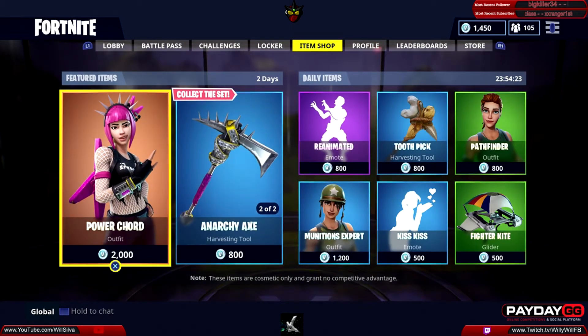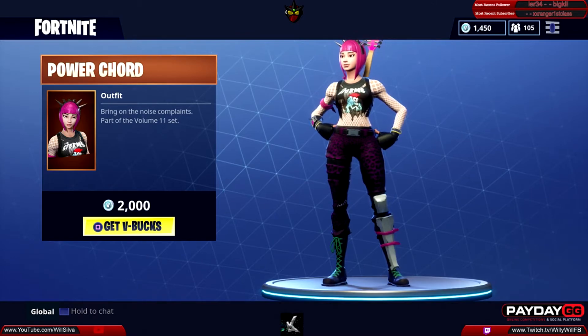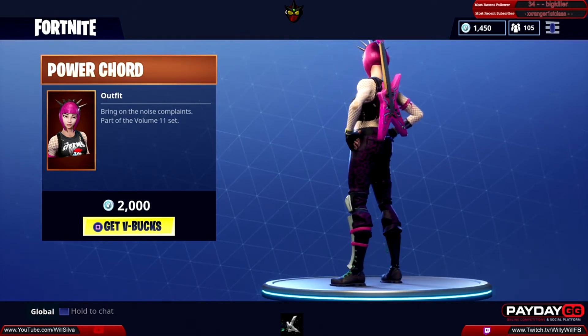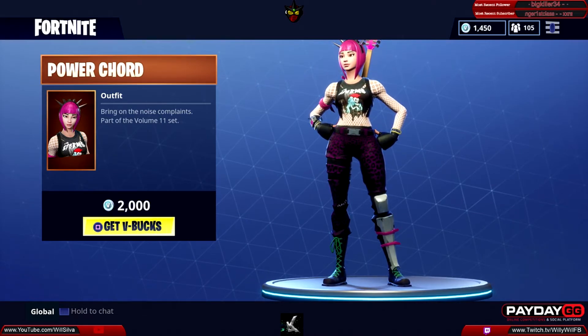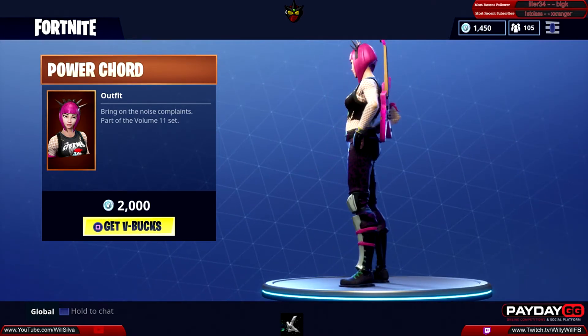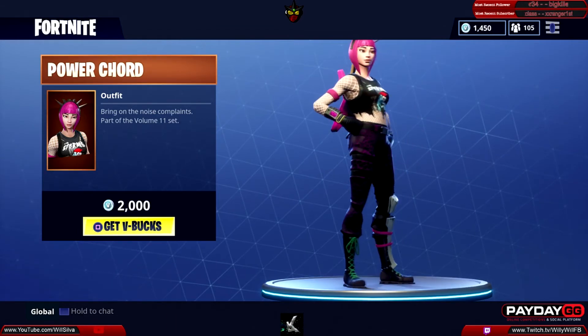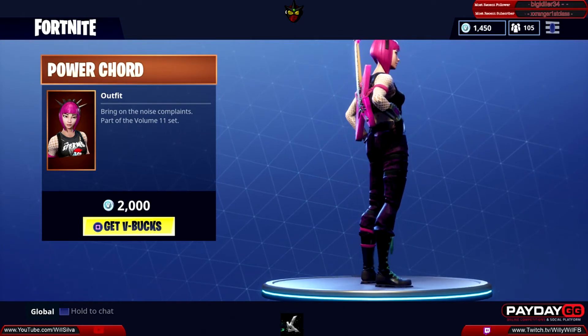Then we have the Power Chord outfit — this is the new featured skin with a cool looking guitar on the back, costing 2000 V-Bucks. It's a top-of-the-line skin — 'bring on the noise complaints' — and it's part of the Volume 11 set as well.